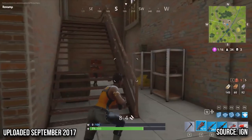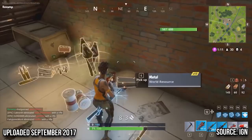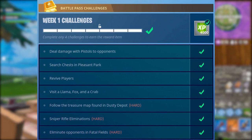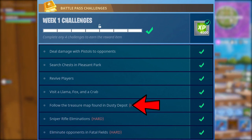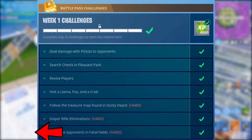Then Season 3 came along and changed everything. In Week 1 of Season 3, players of the Battle Pass were tasked with dealing damage with pistols, searching chests in Pleasant Park, reviving five players, visiting the giant statues of a llama, fox, and a crab, following the treasure map in Dusty Depot, killing people with snipers, and then finally killing people in Fatal Fields. As you can tell, the general structure and style hasn't changed since they were introduced in Season 3, but the fact that challenges changed the way people played the game when they were first introduced is undeniable.